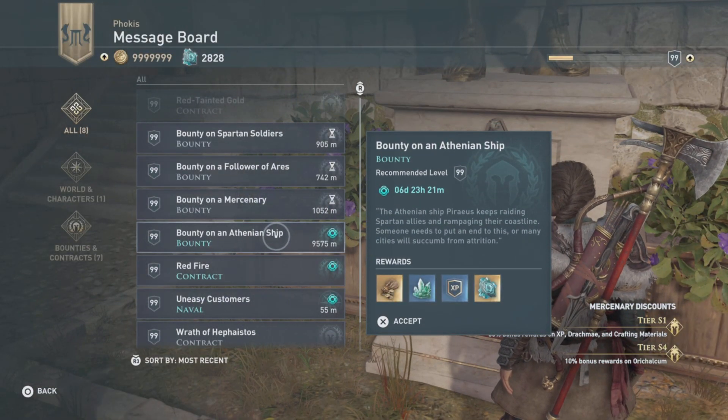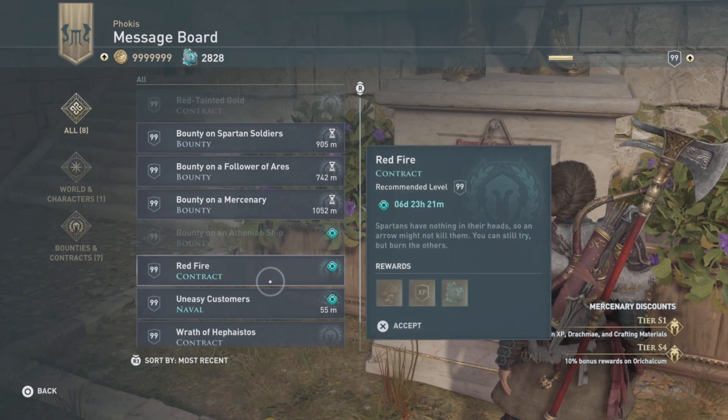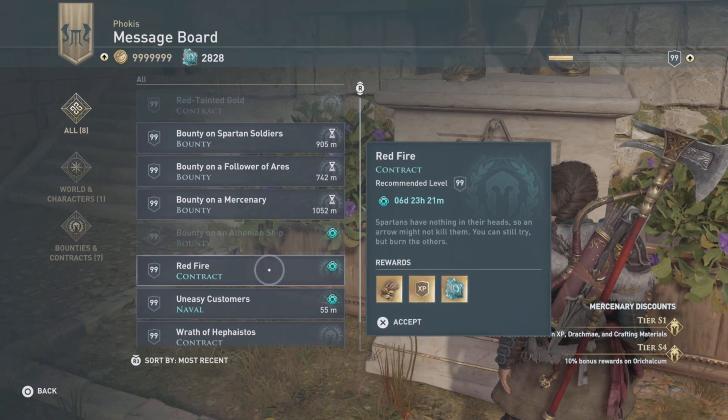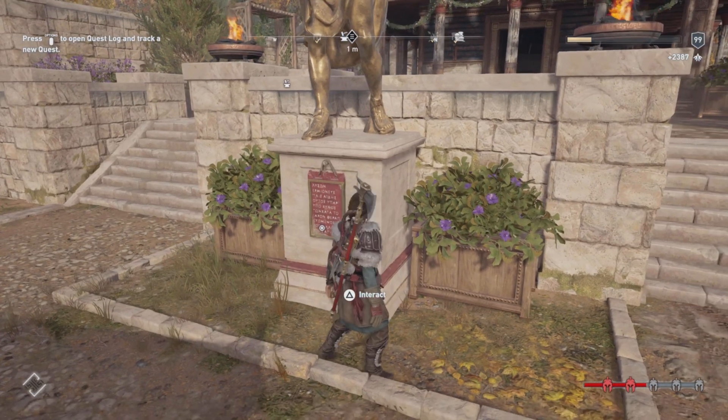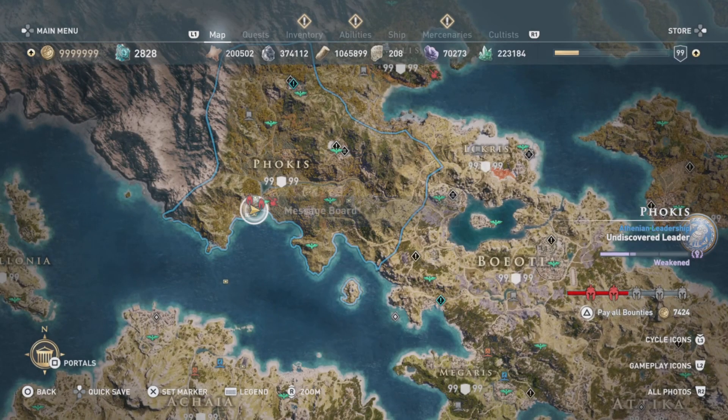Bounty on an Athenian ship — this is the Piraeus, that's the ship we're attacking. And Red Fire is going to be our other weekly, so we'll take a look at what we've got here before we go anywhere.